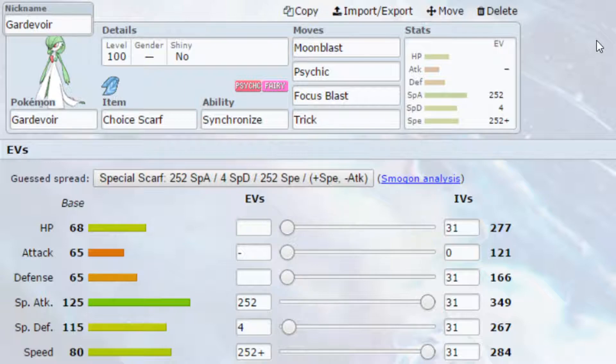We've also got Psychic — a powerful Psychic-type attack, again boosted by STAB. You can go for Psyshock if you're concerned about Pokemon with very strong Special Defense, like Chansey. If Chansey comes out, you might want to go for Psyshock instead, because that hits on the Defense stat. And then we've got Focus Blast, a powerful Fighting-type attack that hits Steel types and Dark types, which can be a bit of a concern.